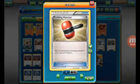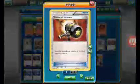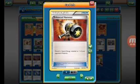I run 2 Crushing Hammer to get rid of energies, and 3 Enhanced Hammer to get rid of Double Colorless Energies. You don't want your opponent to have any energies, and you just want to deal big damage with Crimson Storm or the GX attack.